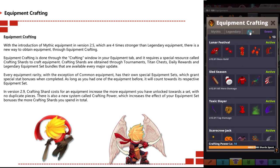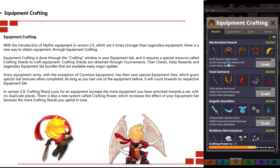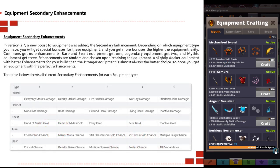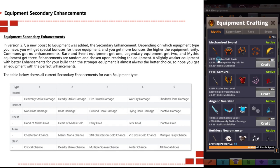In version 2.9, crafting shard costs for equipment increase the more equipment you have unlocked towards a set with no duplicate pieces. There is also a new system called crafting power, which increases the effect of equipment set bonuses the more crafting shards you spend in total.